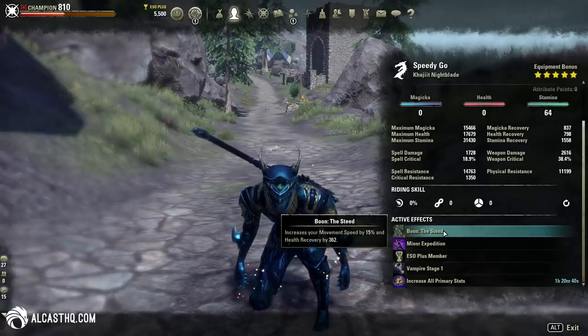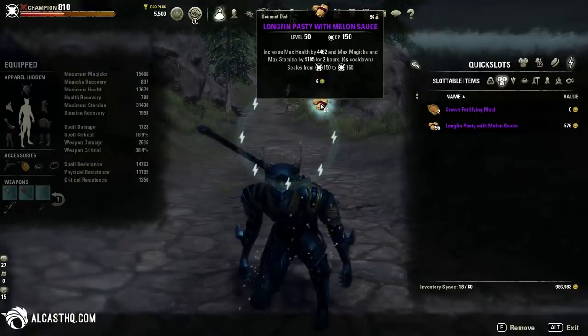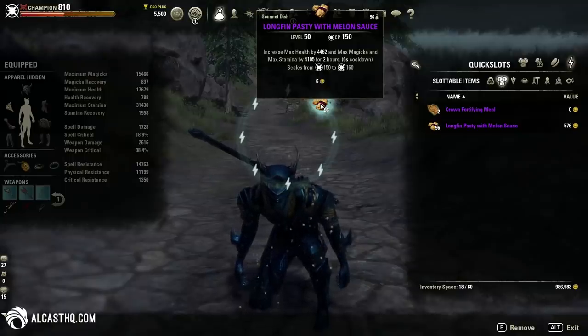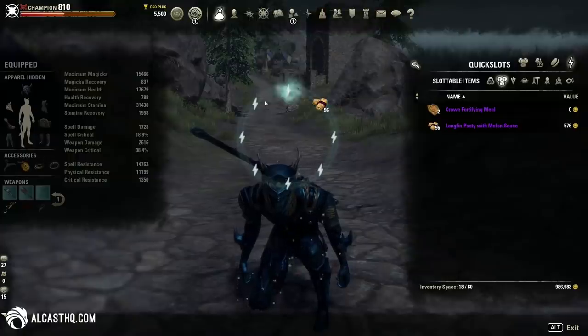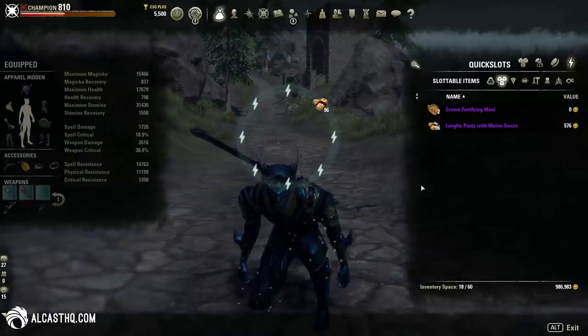The Steed Mundus stone increases movement speed by 15%, so you want to get that one. Food-wise, Longfin Pasty with Melon Sauce — you can get a hundred of these in the guild store for around 5,000 gold. They're super cheap and boost max Stamina, Health, and Magicka. For potions, use whatever floats your boat — it really doesn't matter.